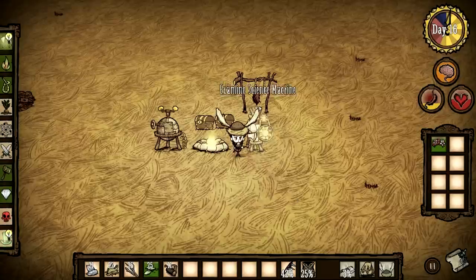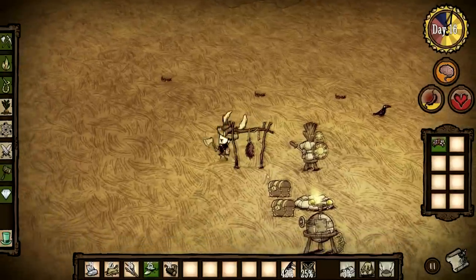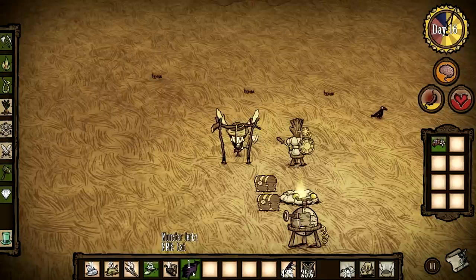Alright guys, the drying rack has dried the monster meat into monster jerky. Once harvested, there it is — monster jerky. Pretty much the key difference between jerky and regular cooked meat is that the jerky version rots a lot slower, so it lasts much longer.